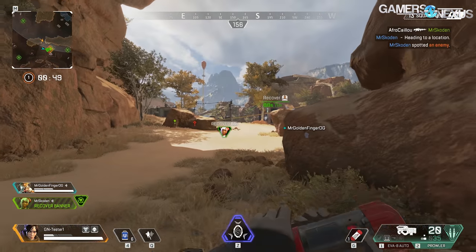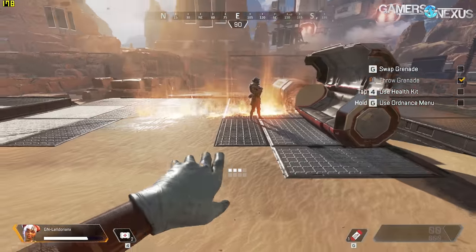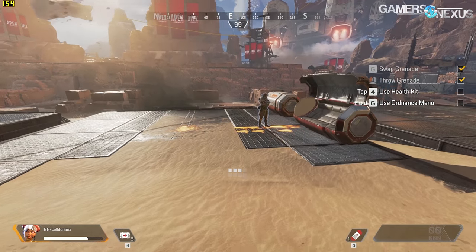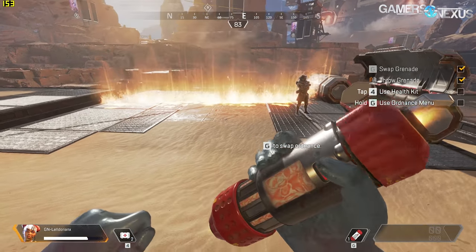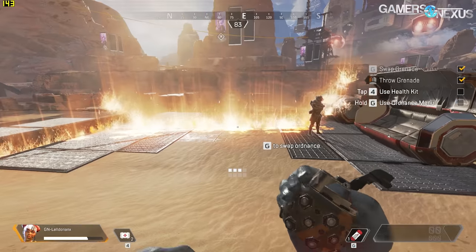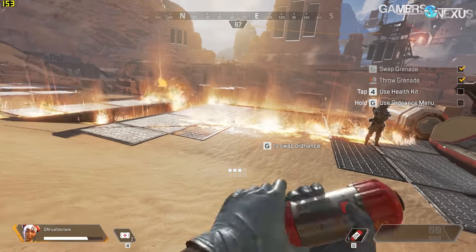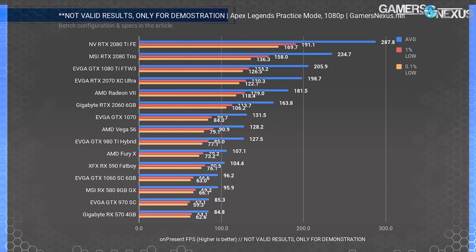These multiplayer numbers are accurate for average play but have caveats. In the most load-intensive scenarios, like multiple incendiary grenades detonating in sequence, framerate can drop by roughly 23%. That's a big performance hit not accounted for in our charts. If you need to guarantee a specific FPS target in all scenarios including heavy grenade combat, factor in an additional 20% FPS drop for those severe cases. It's not that common, but it can absolutely happen.